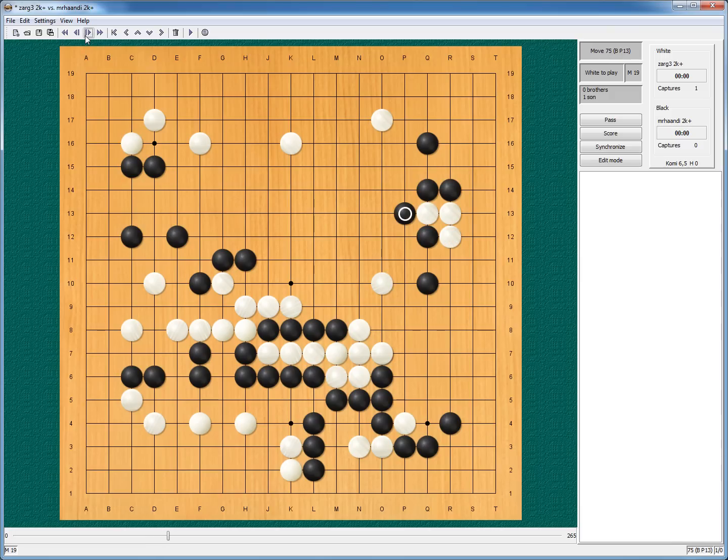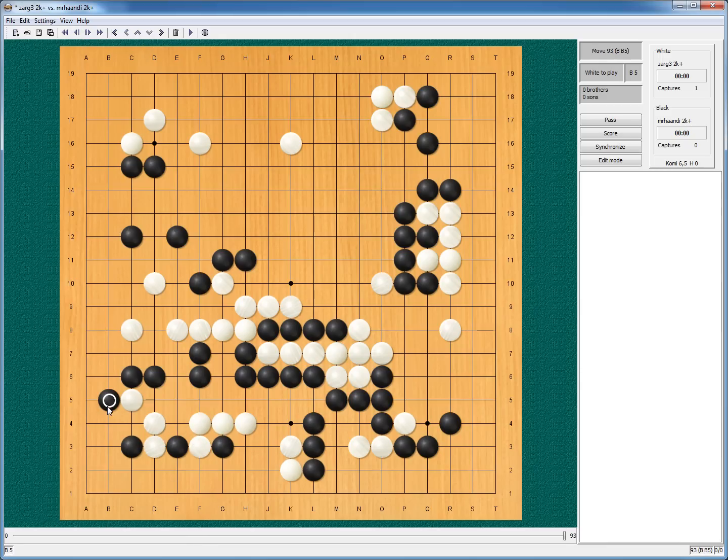And he invaded me. This corner was not too big. But on the other hand if I get influence — he is already alive here. What do I want with influence? I get nothing but just a strip of stones. So I decided to get the corner. And here maybe just this stone, just the usual continuation. Because this one — okay, it does work. Does it? It does not work. Still I get my corner. I should have played better here, but it worked out fine in the end, because of the ko.